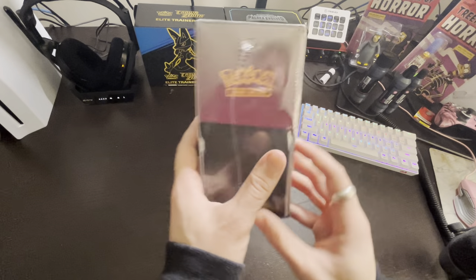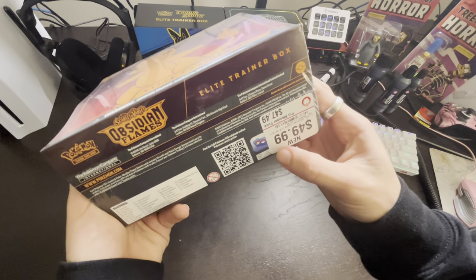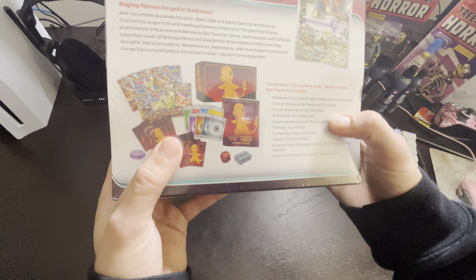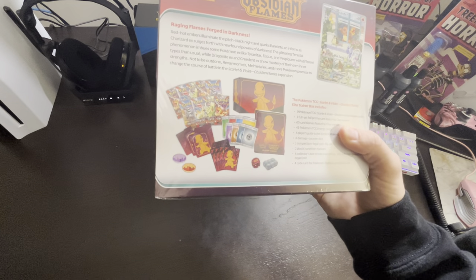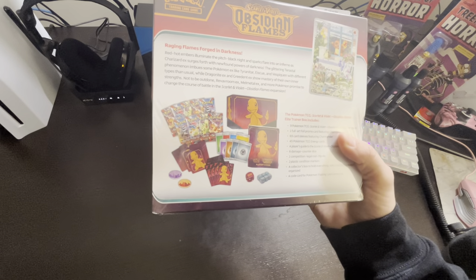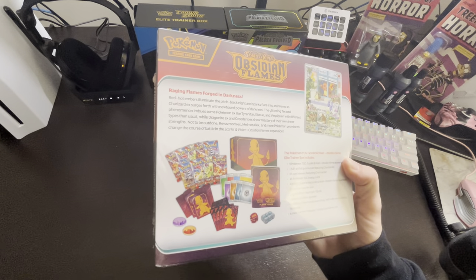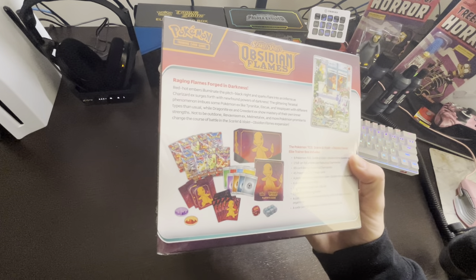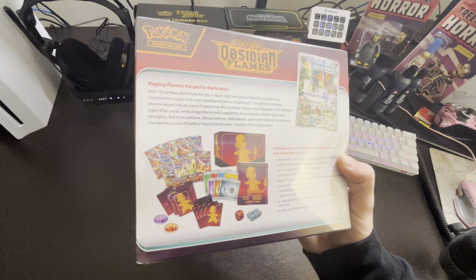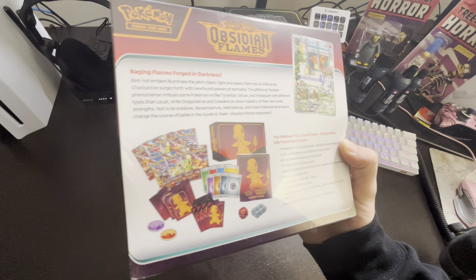In this Obsidian Flames Elite Trainer Box, it says $49.99 but I got it for $40. It has nine booster packs — Obsidian Flames of course — one full art promo card featuring Charmander, 65 sleeves featuring Charmander, 45 Pokemon energy cards, a player guide to the Obsidian Flames expansion, 6 damage counter dice, 1 competition legal coin flip die, 2 plastic condition marks, a collector's box with 4 dividers, and a code card for Pokemon TCG Live.